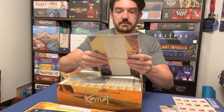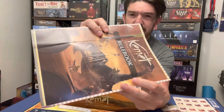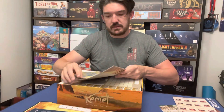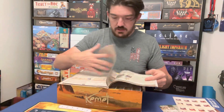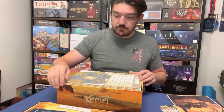Then we have the English rulebook. This particular one — I don't know if you can see in the light — it's very bent up, folded, something. That kind of sucks, but as long as all the rules are here, right? We have the rulebook, well, at this point it's all bent up.